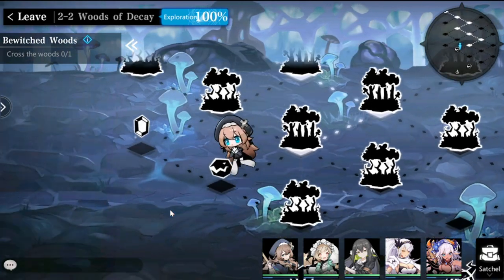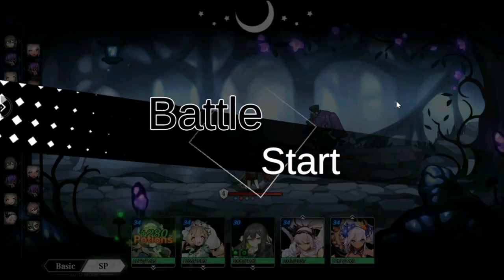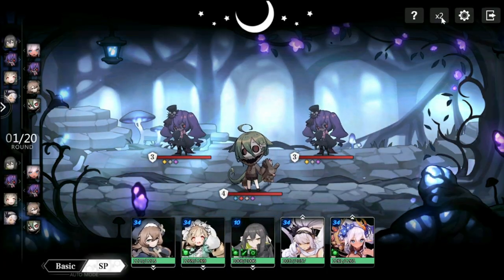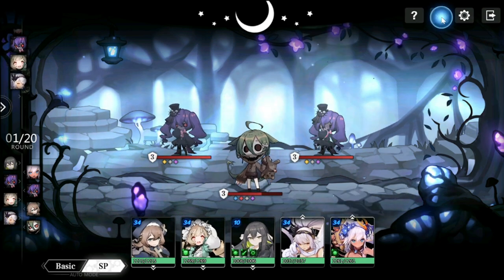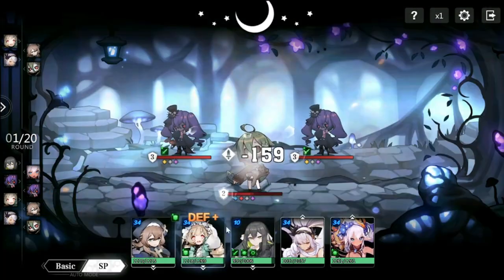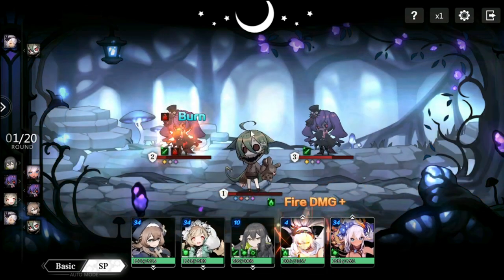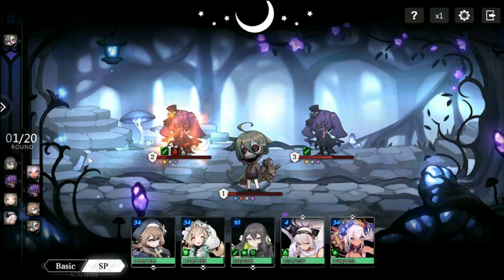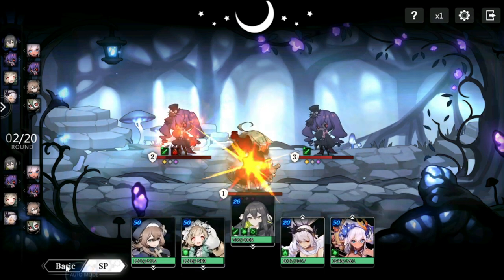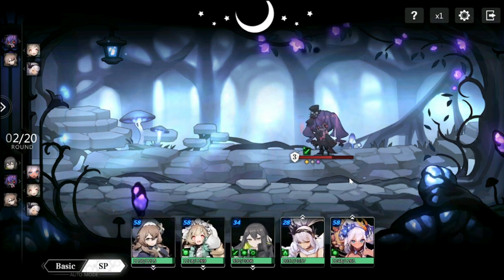Let's battle a monster in the story mode. I'll slow the battle down so you can see it. Initially you'll be doing battles manually, but as you progress you unlock auto mode. The problem is I can't seem to find how to go back to manual mode once auto is on.